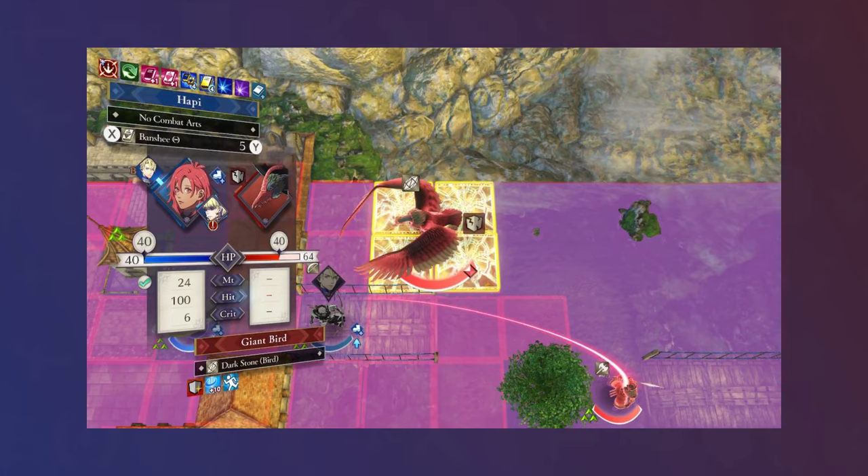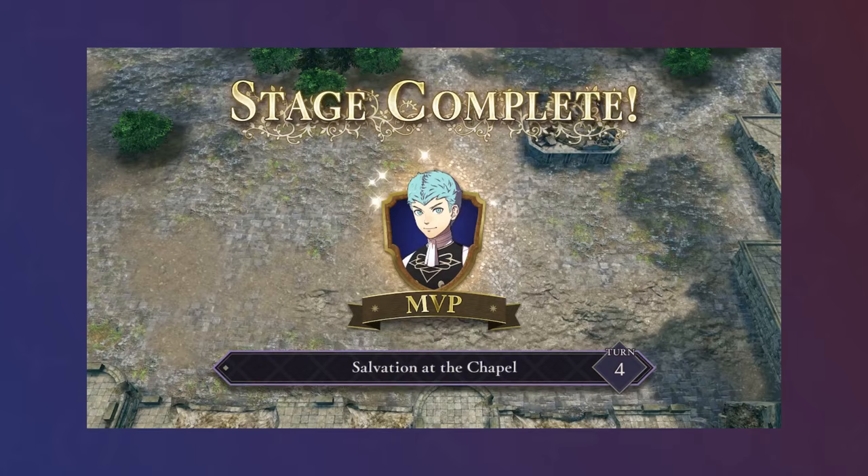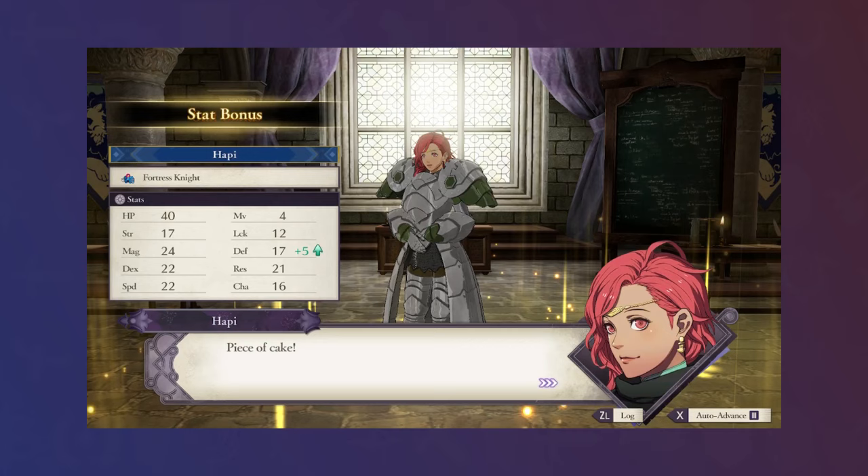Once she reached level 20, she was one of the leading forces in pushing forward as a Valkyrie, having particularly strong contributions in the monstrous Chapter 9, where I always give myself the additional challenge of performing a barrier break on every monster. After the time skip, I had gotten Hapi enough skill points to certify for Fortress Knight, raising her defense up to 17, then used all the giant shells and Ambrosia to further push her defense as high as possible.